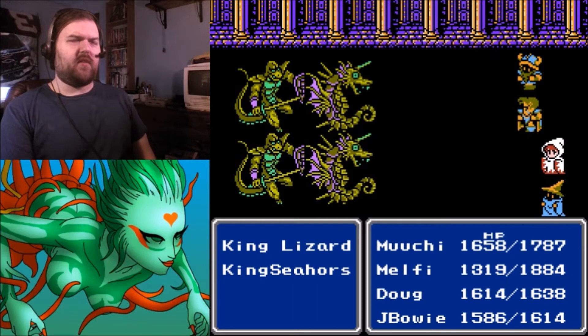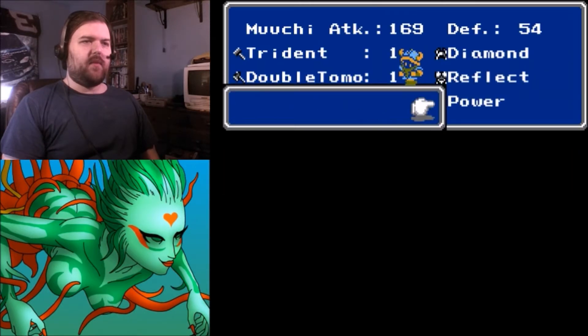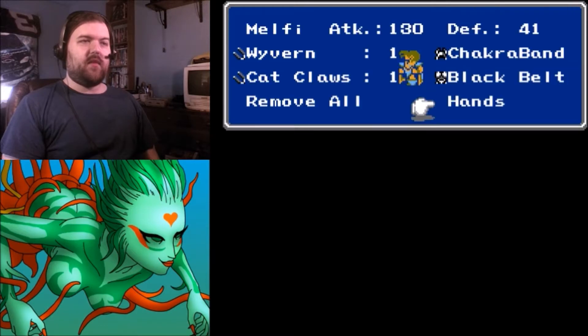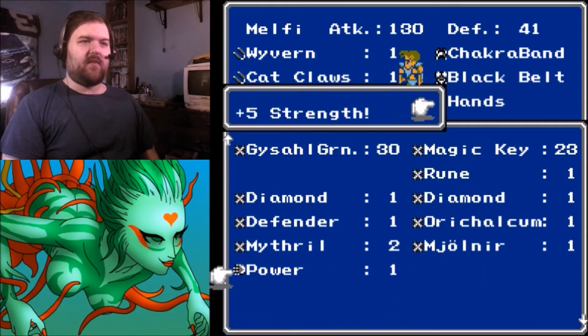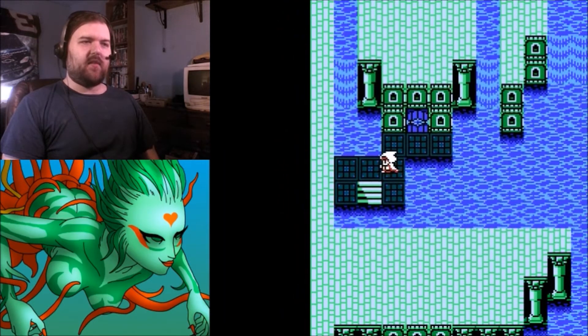My monk doesn't currently have anything on her hands. If I give her the Power Gloves, I can give the Diamond Gloves to Mooji. I'll equip Mooji with the Diamond Gloves and Melfi with the Power Gloves — I'm just going to call them the Power Glove. Even more attack power for Melfi — it's crazy.